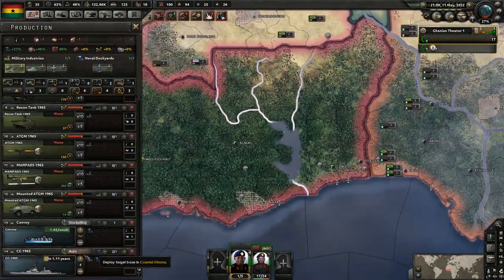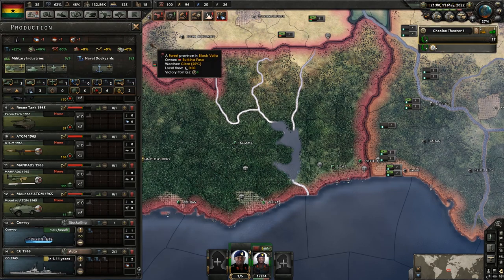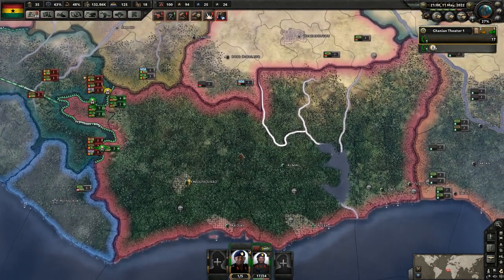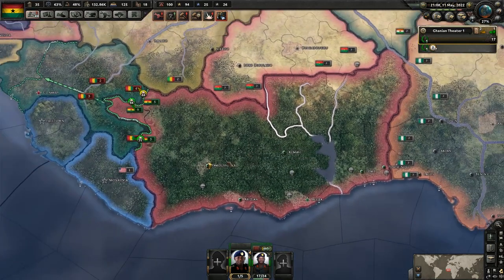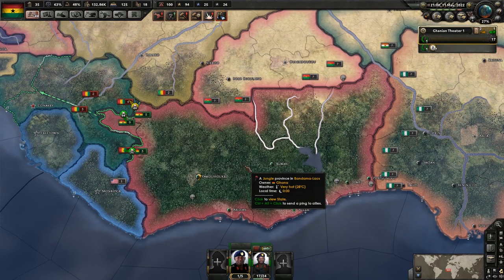I changed the order so we're only going to order four guided missile cruisers. They're still old and obsolete, so I don't expect them to last very long in any real combat against serious navies, but we've got to start somewhere.